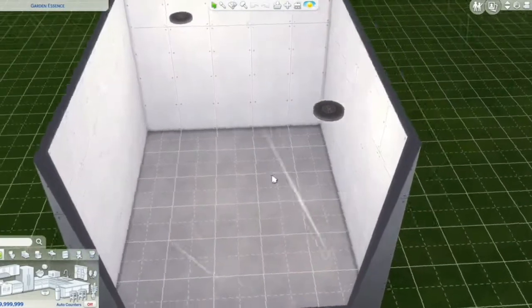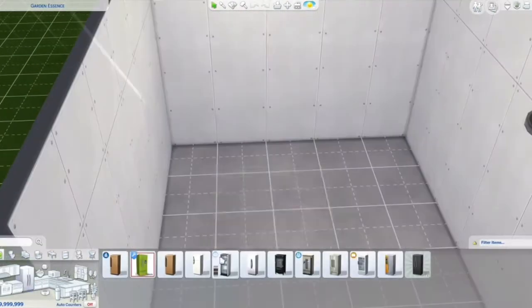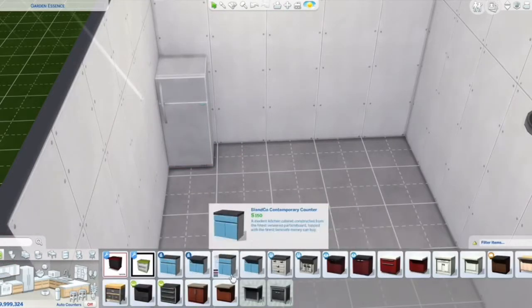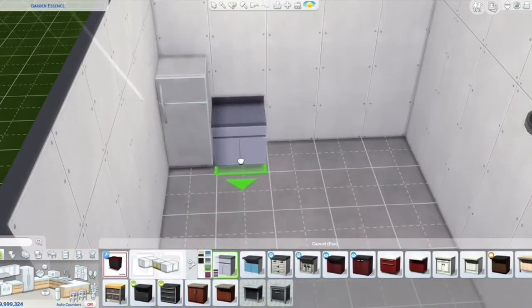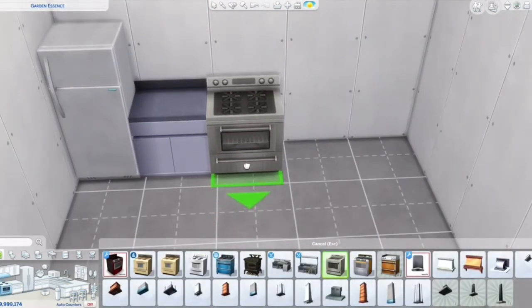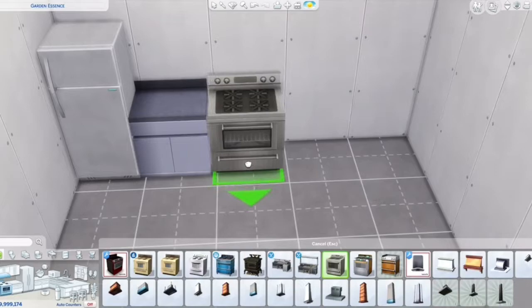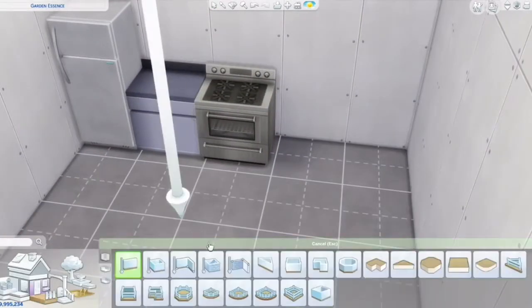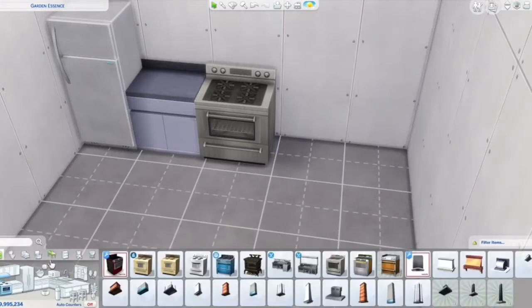Hey guys, it's me Simsters, welcome back to my channel. Today I'm doing a speed build — a 5x5 mini home speed build. I was originally going to do the Family Guy house speed build, but I realized we didn't have enough colors for that, and I didn't want to use any custom content.